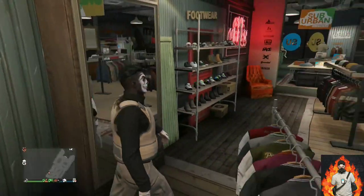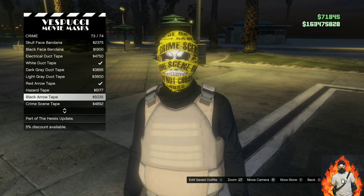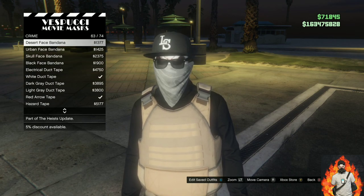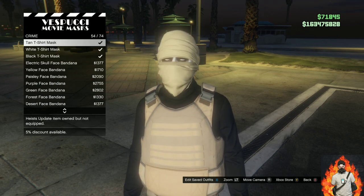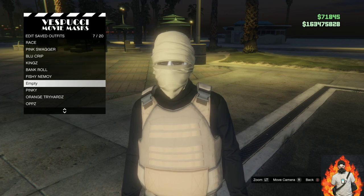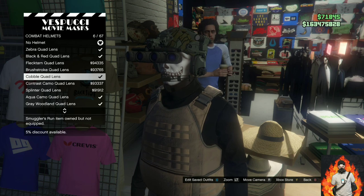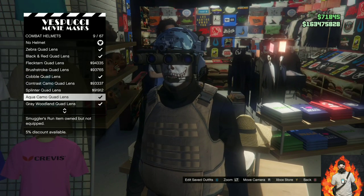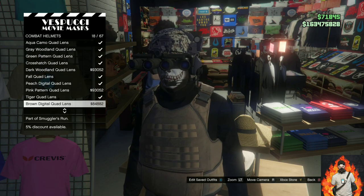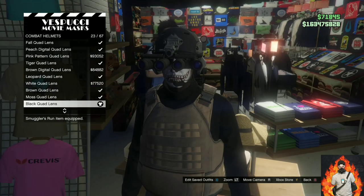Go over to gloves and find the fall tactical gloves — purchase these. Make your way over to the mask store. Once you're there, find the crime section. Purchase the tan t-shirt mask. After you purchase it, save this as an outfit once. Move over to the left side of the mask store, find the combat helmet section, and purchase the black qualins.